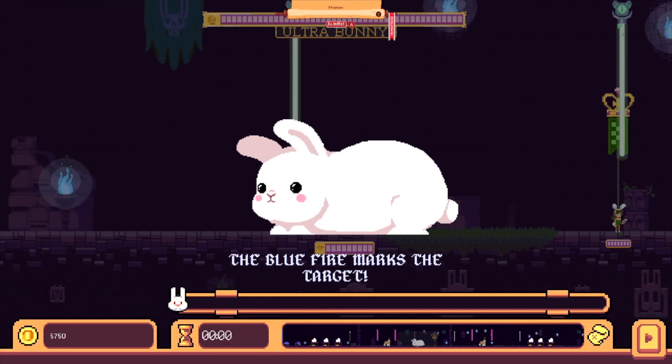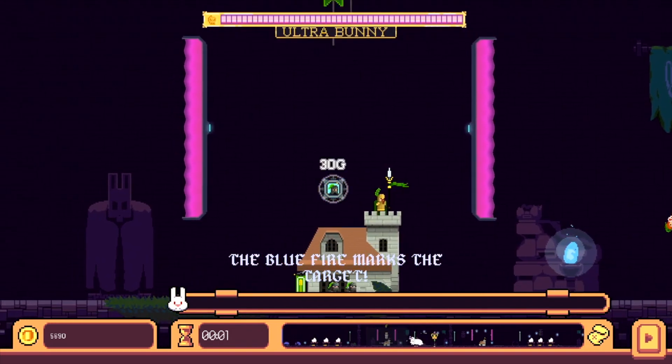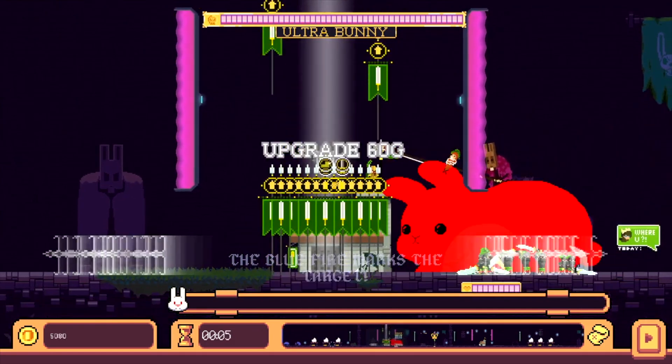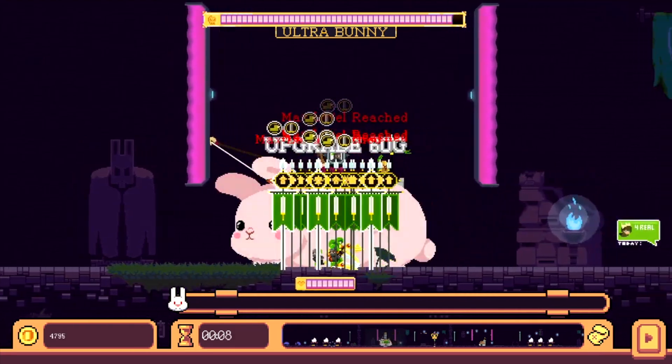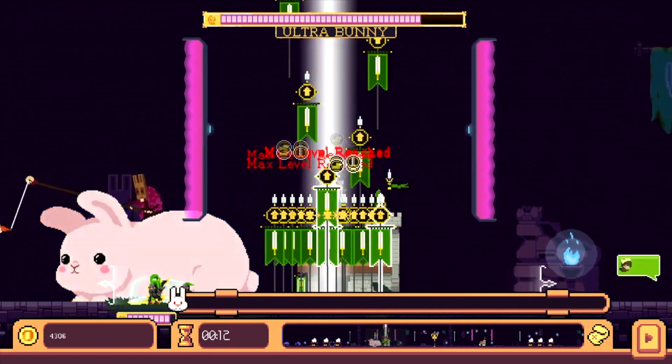Once you are set on cash, scroll to the left slightly until you are at the barracks. Hit the A button when you are ready to start. Make sure you spawn in as many soldiers as you can - you're going to want a ton, so just keep spawning them. Don't move any quite just yet as they are falling in; make sure you upgrade them as well.